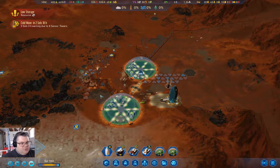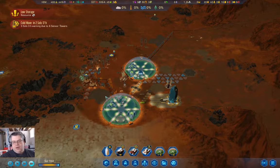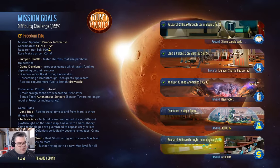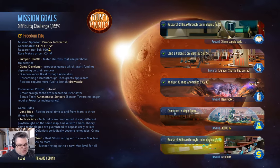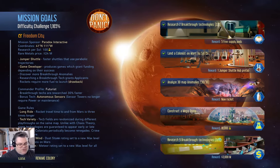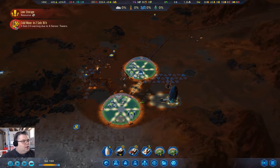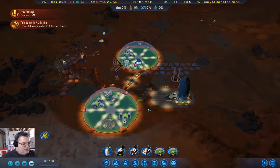I believe we have a rocket on Earth. We hit the sponsor goal here. So now we need a mega dome and nine breakthrough techs — we need six more breakthrough techs to get funding. Cold wave is coming in two and two-thirds sols.